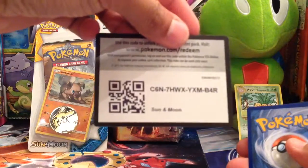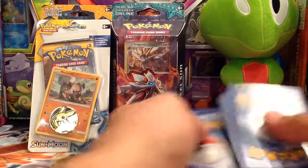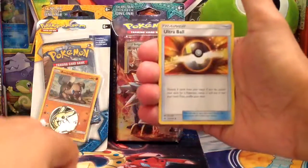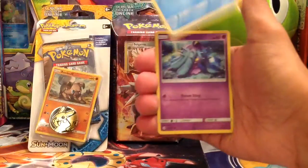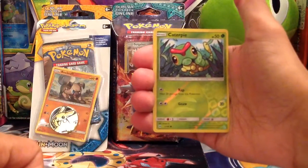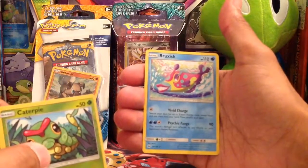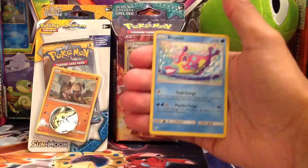Another code card for you. We have a Fire Energy, Team Skull Grunt, a Pinsir, an Ultra Ball, a Lilipup, a Bewear, a Jangmo-o, a Murkrow, a Stufful, the Reverse is a Caterpie, and the Rare in the pack is a Bruxish non-holo. Bruxish is like the worst non-holo to get because it just smiles at you like 'you got me — I'm the worst regular Rare ever.' But oh well, can't win them all.